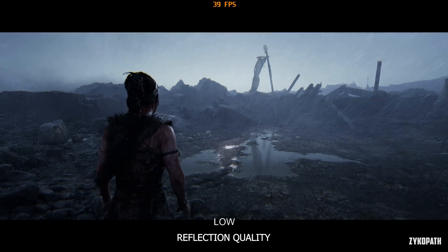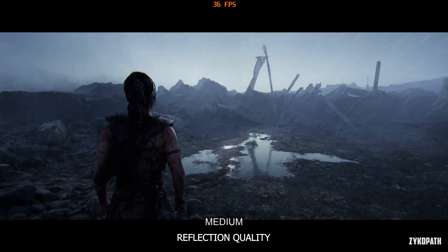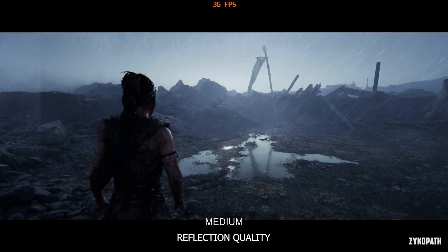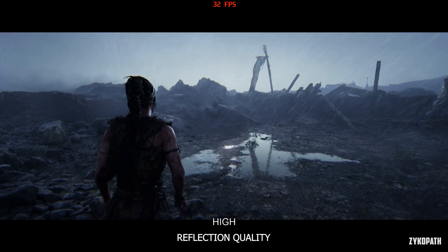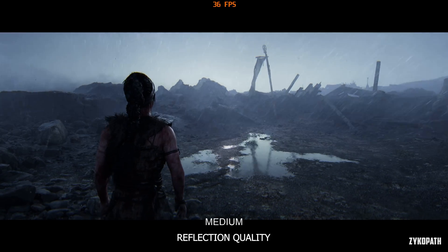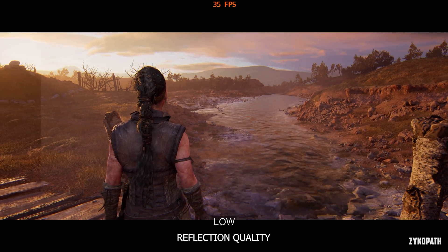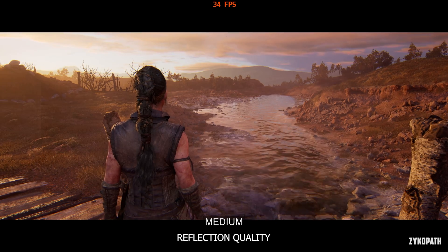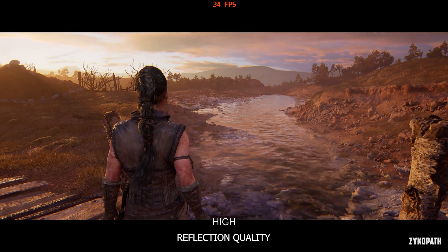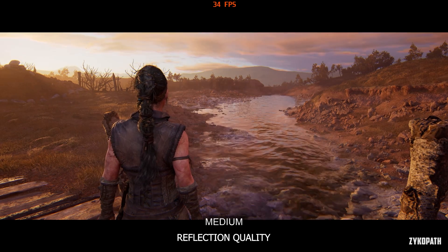The reflection quality on medium starts to enable some reflections, mainly seen on puddles and water. While high increases the reflection resolution and enables reflections on more surfaces, mainly the terrain. It doesn't seem to have a big impact on water where you'd think it should, but it does on other surfaces. While it does look good on high, the performance impact is not worth it — keep this on medium.